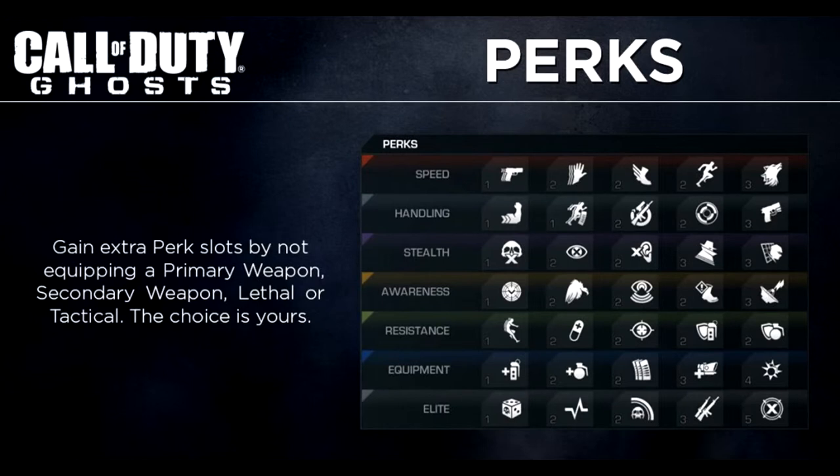The five under Handling will be: Strong Arm, which means you can throw grenades farther and it decreases the cook time of grenades; On the Go, you can reload while sprinting — that one seems quite helpful; Fast Hands, switch between primary and secondary weapons quicker; Steady Aim, increased hip fire accuracy; and Dexterity, weapons reload faster after sprinting.